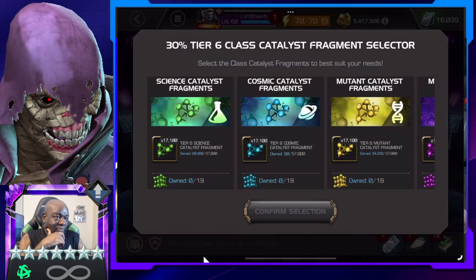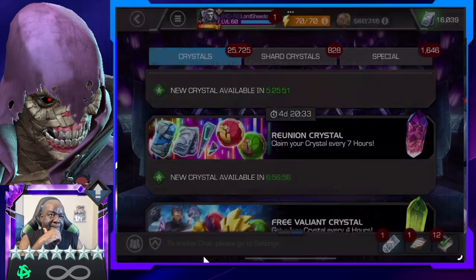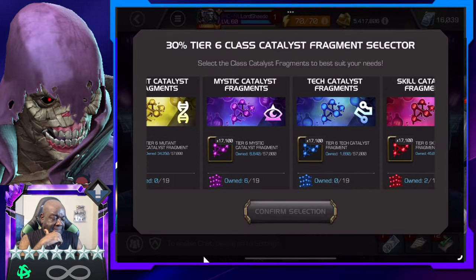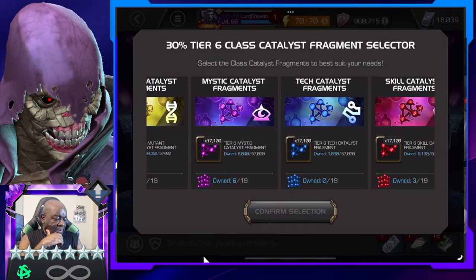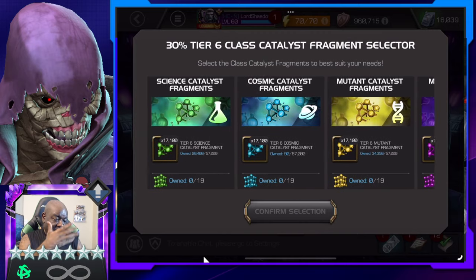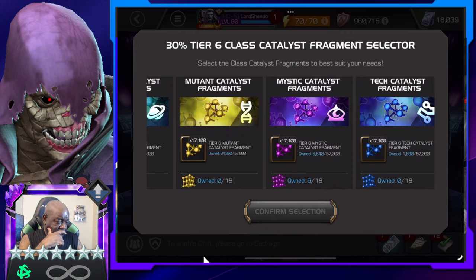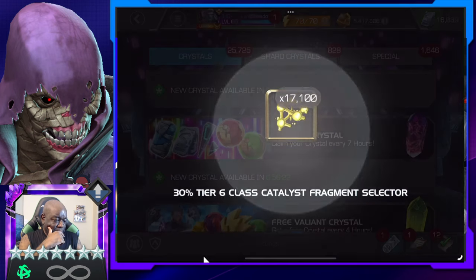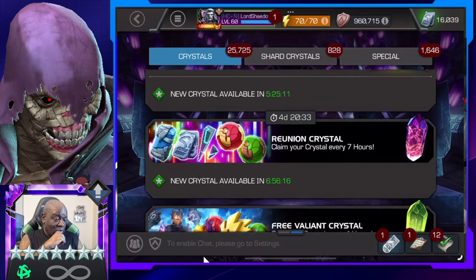I'm impressed. Let's open another seven. More seven-star shards, loving that. Another one of those, cool cool. More Incursion revives, loving that too. More trash, some more revives, more of those selectors, Tier 6 basic, more of those trash, some 6-star shards. Alright, now let's select these. Let me see — yeah, we were doing Skill right? Because I think you need three to get to Rank 2. So I have Mystic, I have Mystic, I have Skill and nothing else. Let me see, do I need anyone? Am I close to anything? Let's do Mutant — I'm close to Mutant. Alright, those Reunion ones were nice.